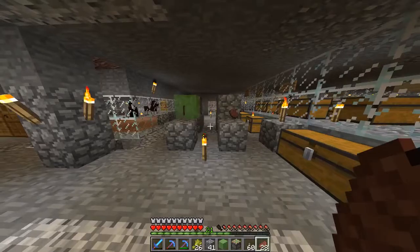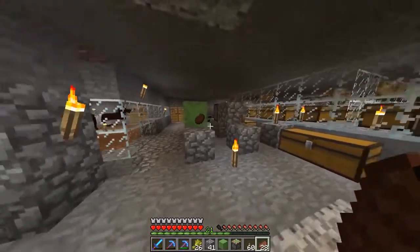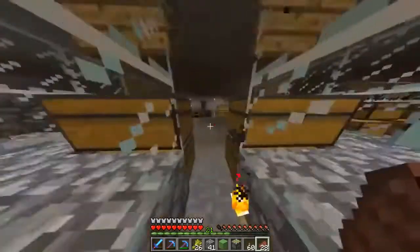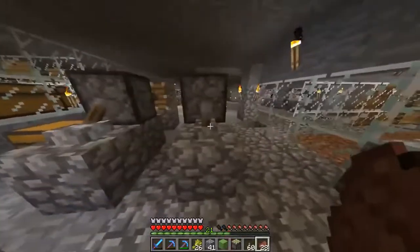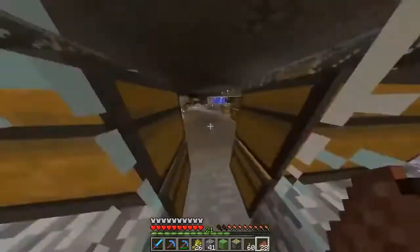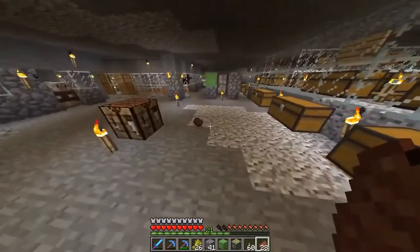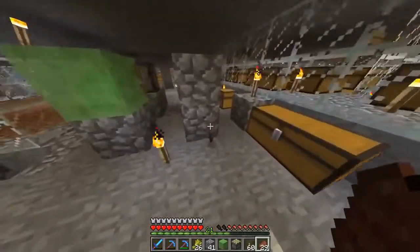Now there are some interesting attributes to slime blocks compared to normal blocks. I've placed two stakes on the edge here. We'll run over to where I put the switches and fire off these pistons. You can see the slime block has a bouncing effect — it's pushed this stake all the way out to here, whereas the normal piston hasn't.